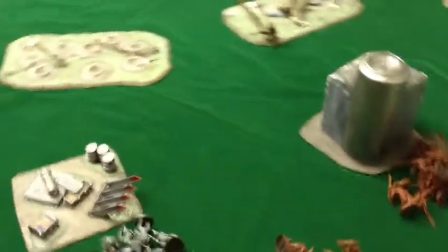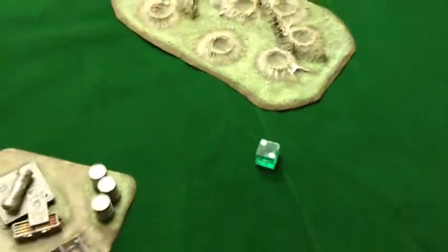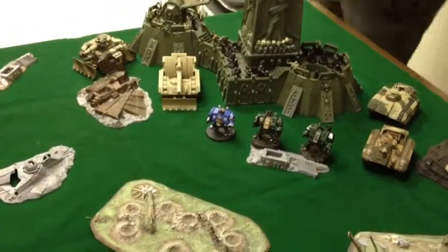We're going to roll the dice to see whether my primary detachment comes in or not. Rolled a two, so it will be my secondary detachment. We'll be back at the end of Demons turn one.